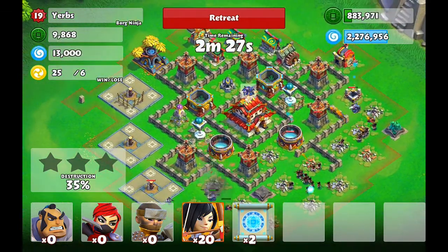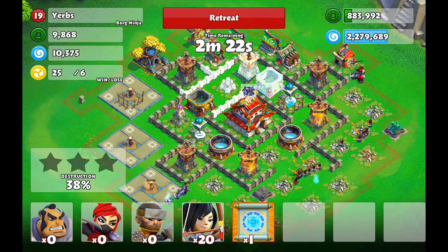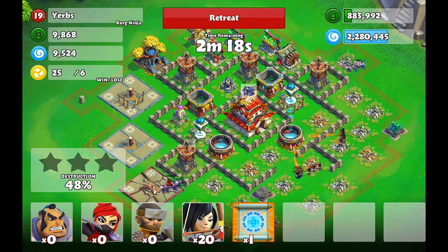We still have two other freeze spells. We're going to use them on the cannon up top right there, and we'll drop one more when that one is done freezing. Our main goal is to get to the castle — we've got to get more than 67%.